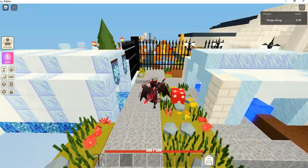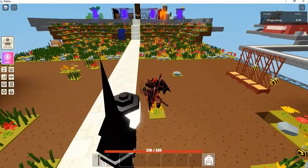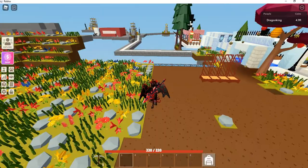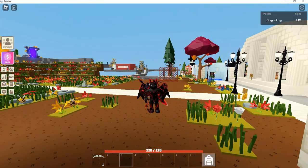Basically, my island is going to consist of a long corridor that's going to have different areas and different floating islands that you can go to. It's going to have some of my farms, like my red bronze farm, my oil farms, and stuff like that.